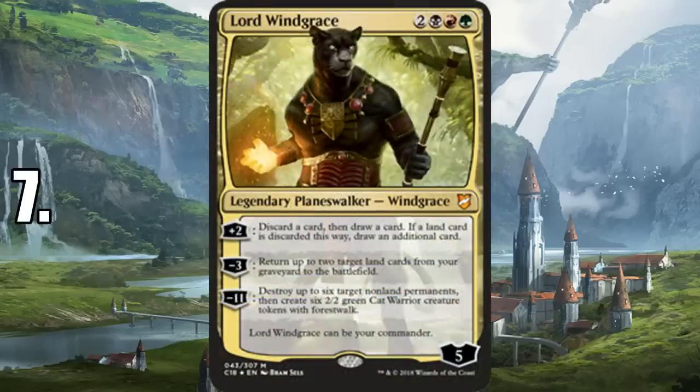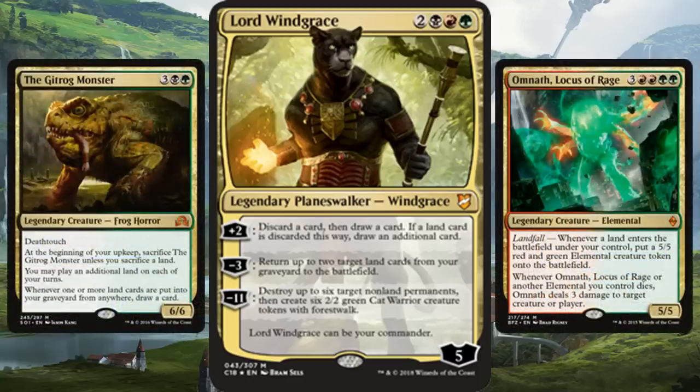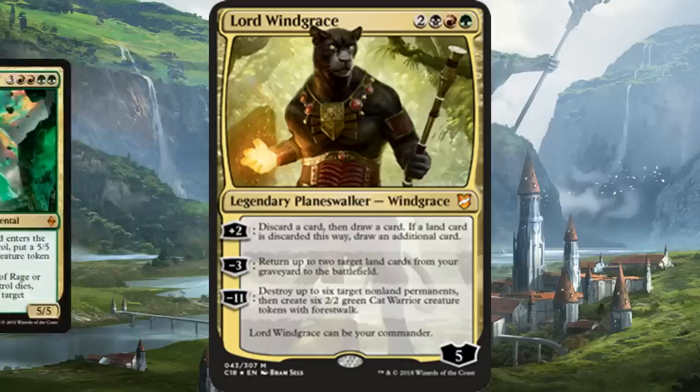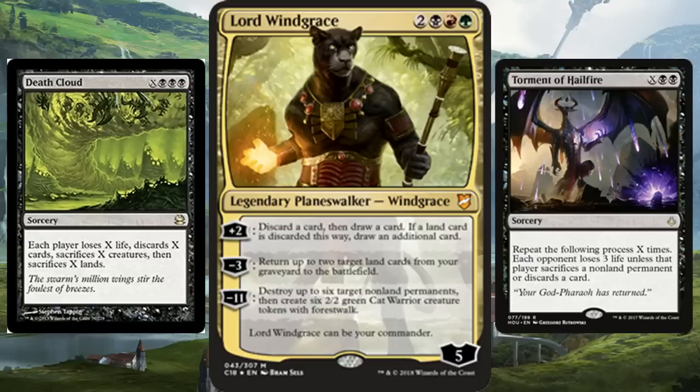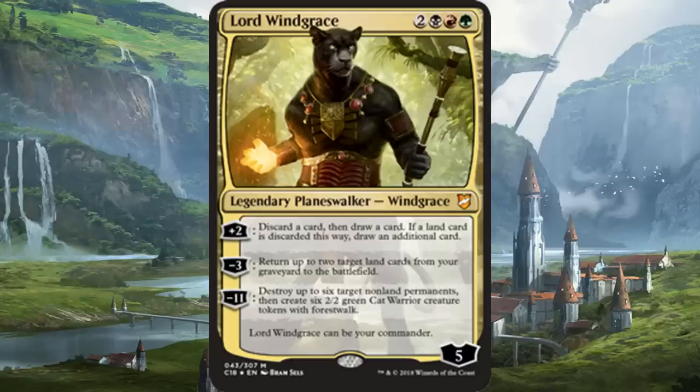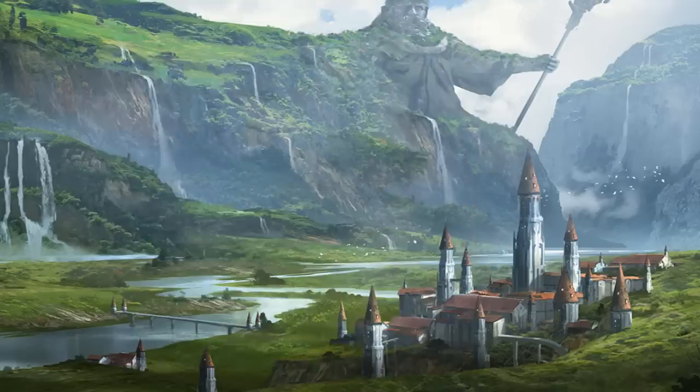Number 7 is Lord Windgrace from Commander 2018. We naturally get some of our best commander options of the year from that product, and Lord Windgrace is definitely one of them. He won't get creativity points since the strategy of getting extra land drops and recycling lands from the graveyard has been used before, but he's arguably the most consistent commander on this list. You can cast Death Cloud, use massive X-cost black spells like Torment of Hailfire, and his ultimate removal is also crazy good.